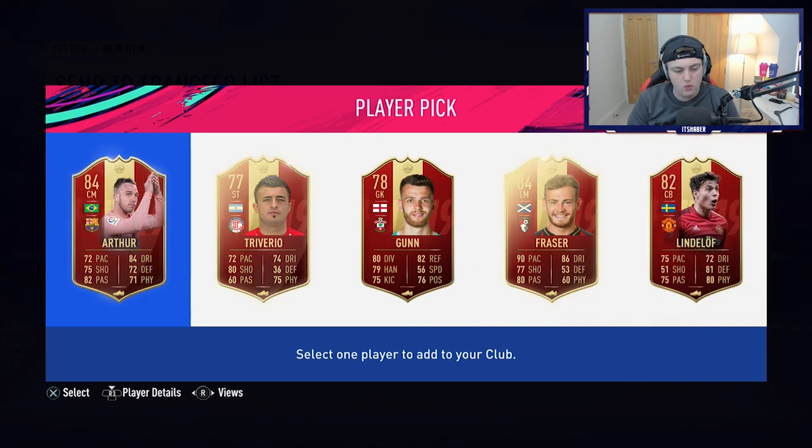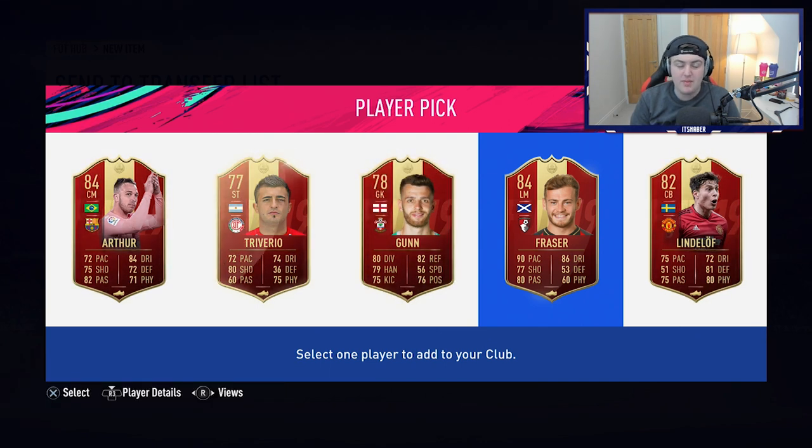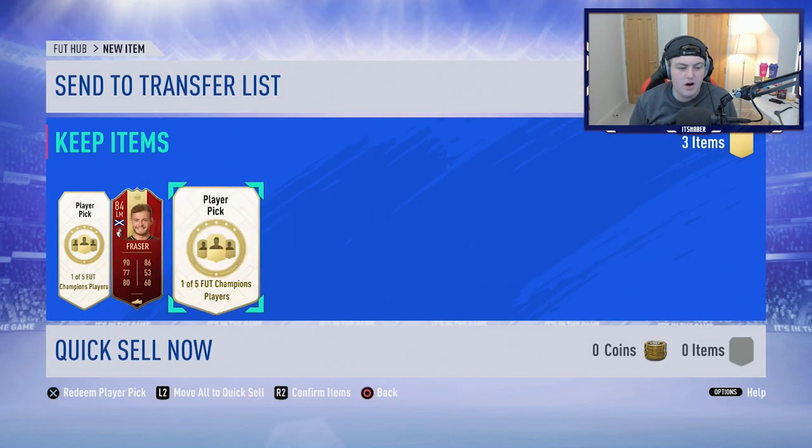The first one — it's between Arthur or Fraser. I think Fraser's probably the better choice because he's Premier League, and the Player of the Month for the Premier League is coming out very soon. So we're going to take Fraser as an 84-rated card for the potential Premier League Player of the Month coming, I think, this Friday.